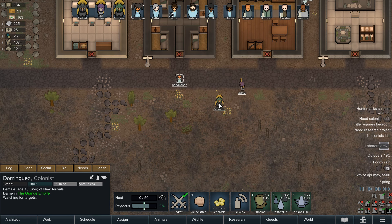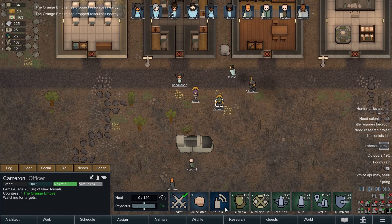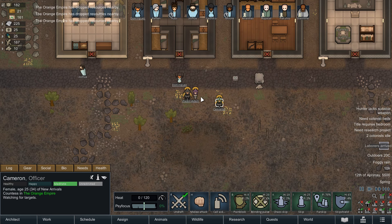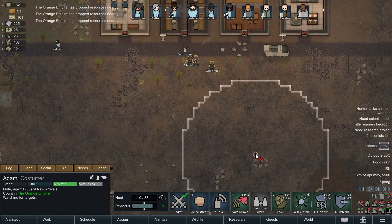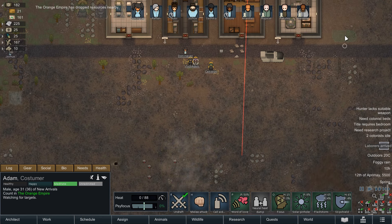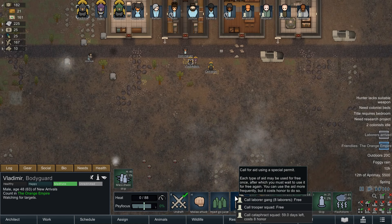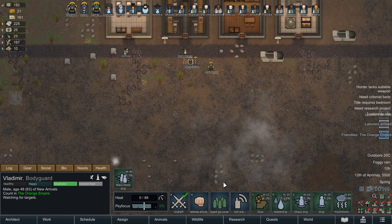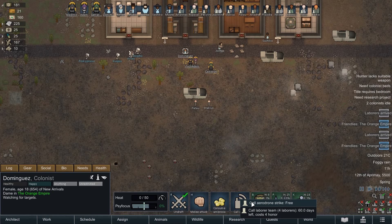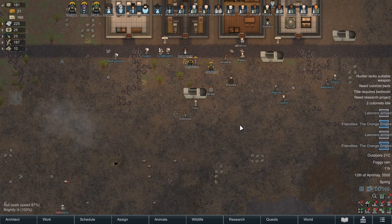All of these abilities take between 40 to 60 days to recharge, so shouldn't be used lightly. However, in a pinch you can skip the cooldown entirely by spending honour to bypass it, meaning a noble pawn with an excess of spare honour can turn the tide of a colony with just a snap of their fingers. Certain permits are locked behind higher ranks or have a prerequisite unlock, allowing you to focus different nobles in specific directions — one may be a bombardier, others may call for backup. Thematically, this is fantastic.